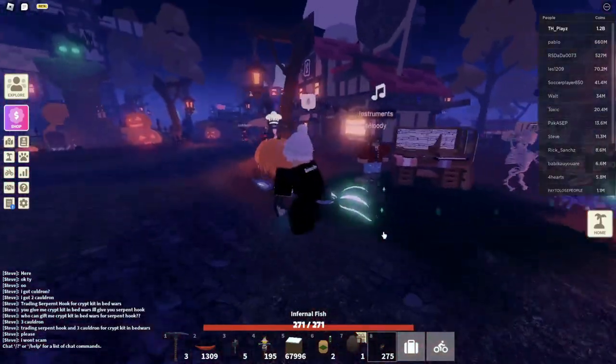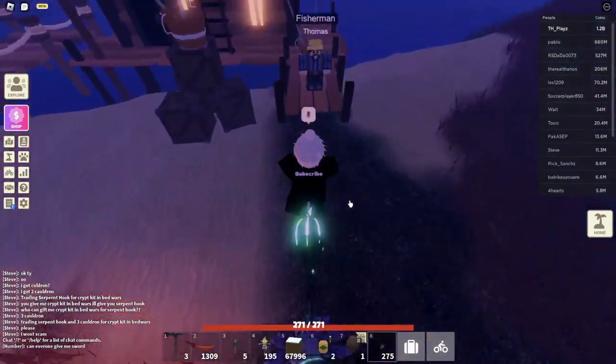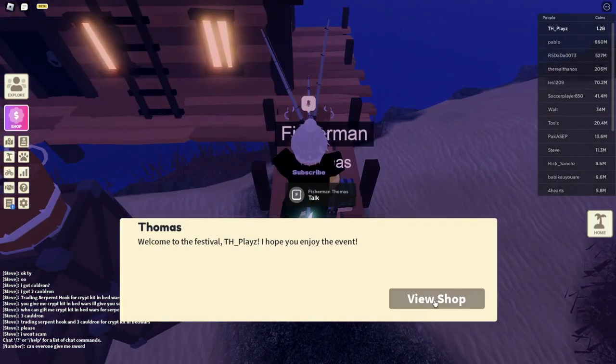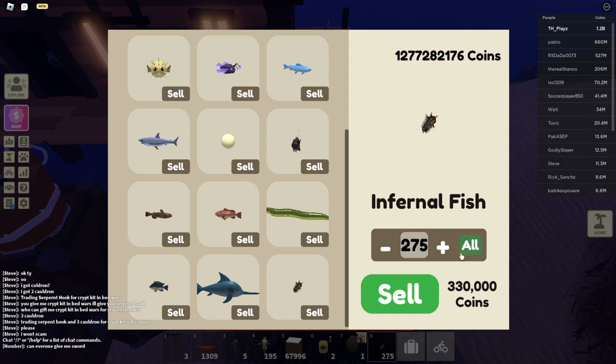So what you're going to do is go straight as soon as you spawn in, and you should see the fisherman right there. When you're at the fisherman, just click F, view shop, and scroll down. You can see right here — infernal fish, 1,200 coins. It looks like they may have bumped up the price. But 275 infernal fish is 330,000 coins.